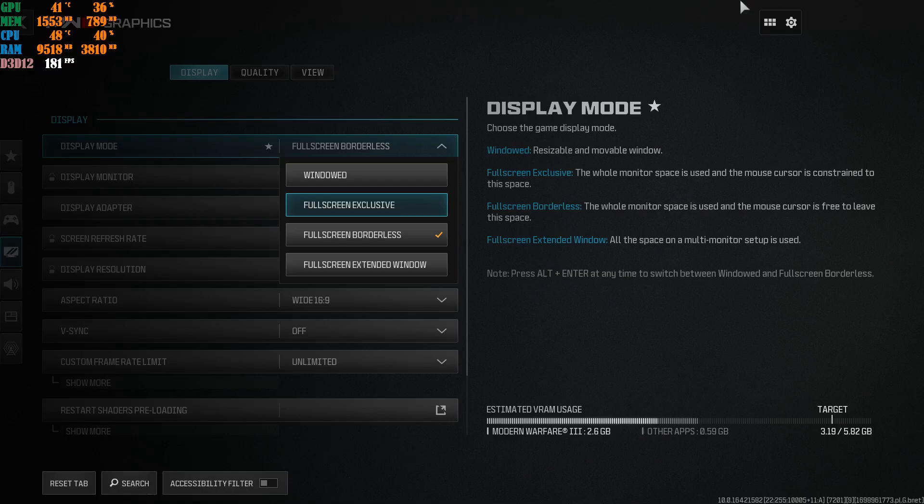The first setting plays a very big role. I play in fullscreen borderless because I have multiple monitors. If you do not have multiple monitors, I highly recommend going with fullscreen exclusive - it will give you less input latency in the game. This happened on some missions but not all. If you only have one screen, go with fullscreen exclusive. If you have multiple monitors, go with fullscreen borderless - it's the best way to run the game in that scenario.